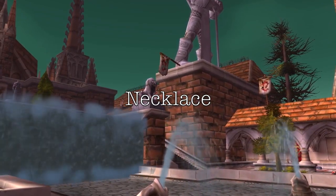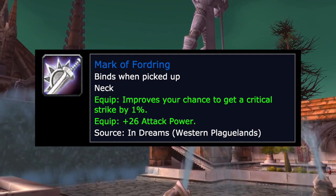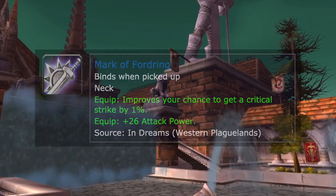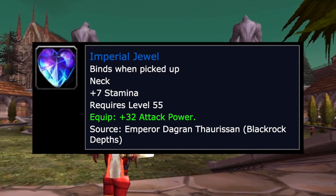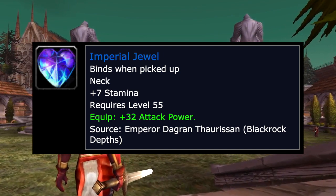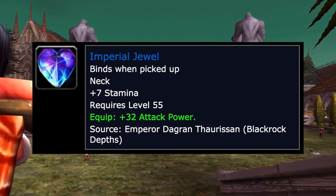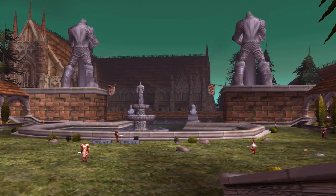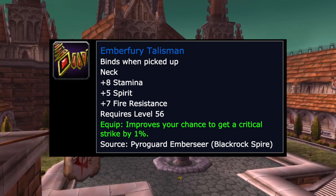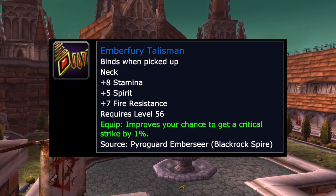Moving on to necklaces: the Mark of Fordring is probably your best option, with 1% crit and 26 attack power off a quest chain from Western Plaguelands. The Imperial Jewel from Emperor in Blackrock Depths has 32 attack power and 7 stam — decent attack power but lacking crit and hit. The Ember Fury Talisman has 8 stam, 5 spirit, 7 fire resist (nice for Molten Core), and 1% crit chance.